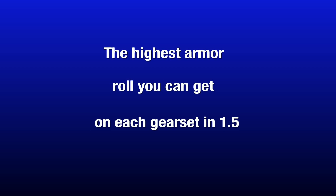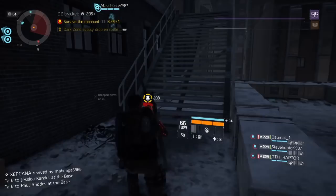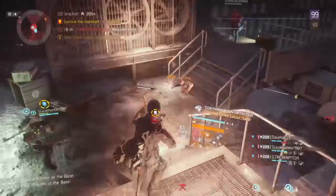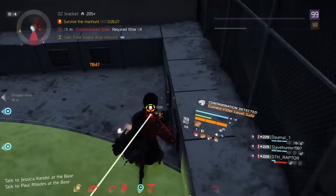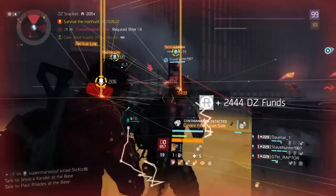Hi guys, version 1.5 is out and I want to show you the highest ammo roll you can get on each gear set in 1.5 and compare it to 1.4 — which ones are good and which are bad. There are huge differences between low base ammo and high base ammo. You can find a link in the description below to my one-shot seeker mine build and other build description and gameplay videos. Let's go to the armor rolls.